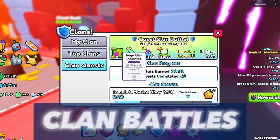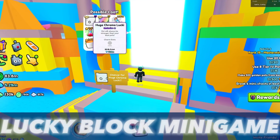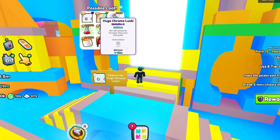Clan Battles are another way for a huge, although only the top clan can get the huge, so this way is not recommended. The Lucky Block minigame in Area 87 contains a huge Chroma Unlucky, which you can collect if you are lucky enough.